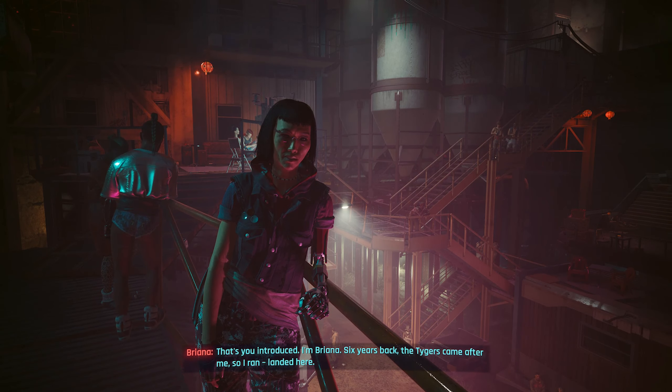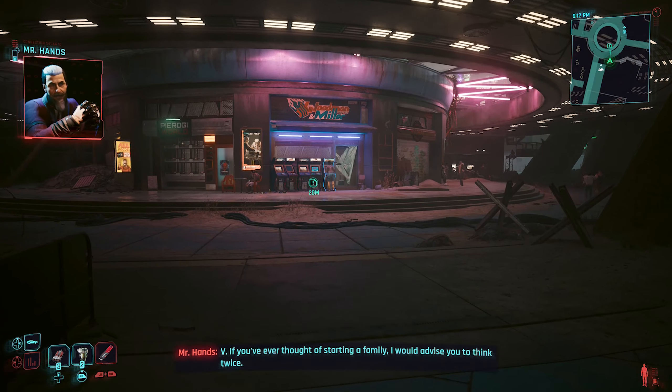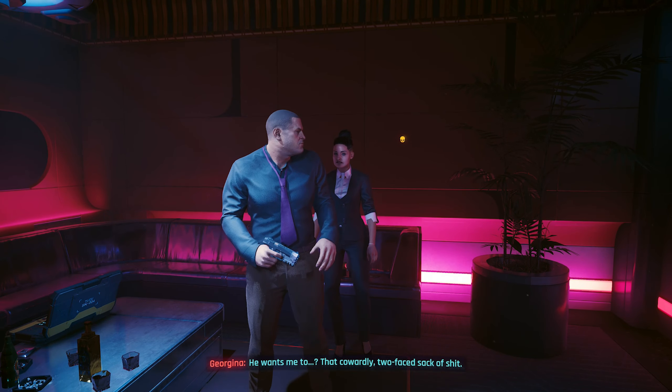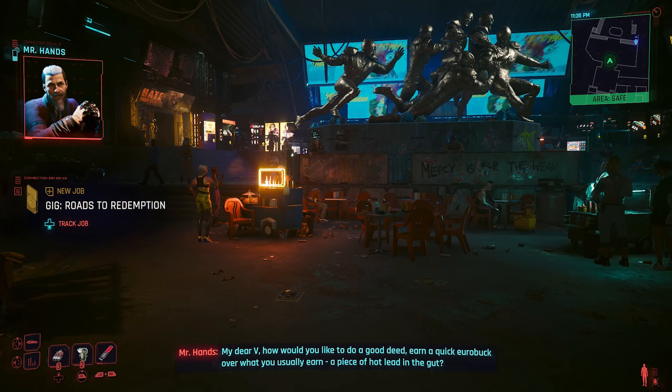From here, the last two side gigs for Dirty Deeds are going to be locked until you complete the heist mission in the Phantom Liberty story. One of them is called Heaviest of Hearts, a sneaking mission where you have to help your client delete a fake testimony. The last side gig is called Road to Redemption, a sabotage mission where you enter a guarded area of Dogtown and prevent an international incident.